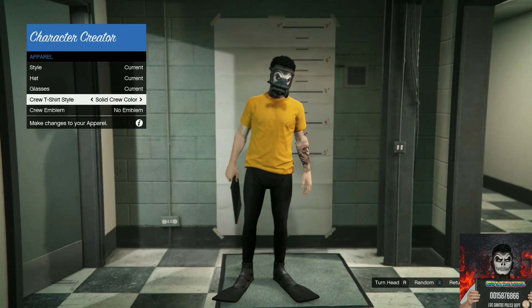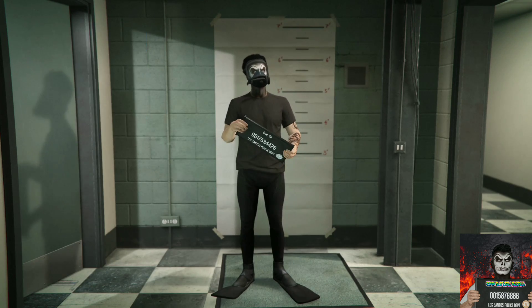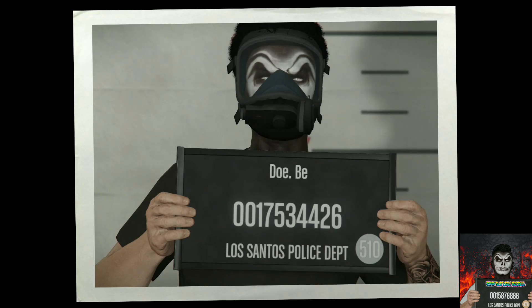Find the section called apparel. On the apparel section, cycle through the crew t-shirt style — it doesn't matter which one you select. Back out once, go over to save and continue, and accept the alert. If you do not have a crew t-shirt available, just join a random GTA Online crew and it will be available for you.